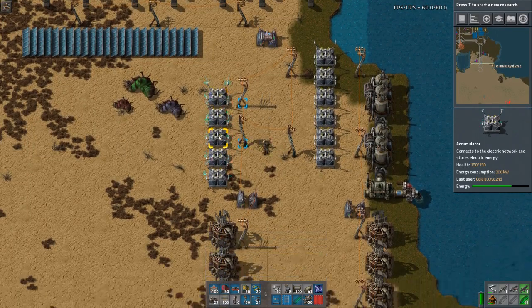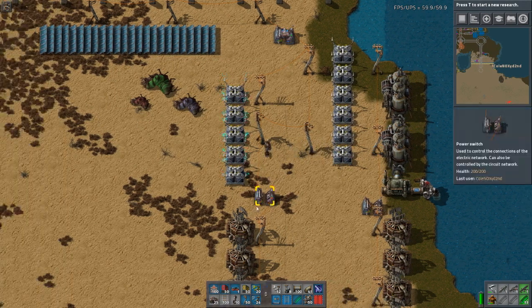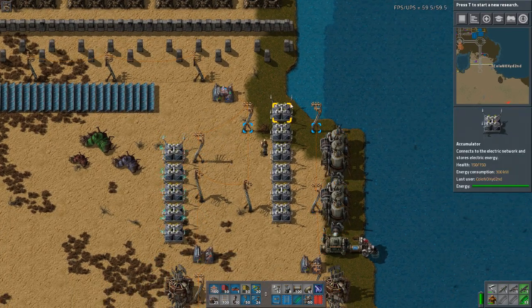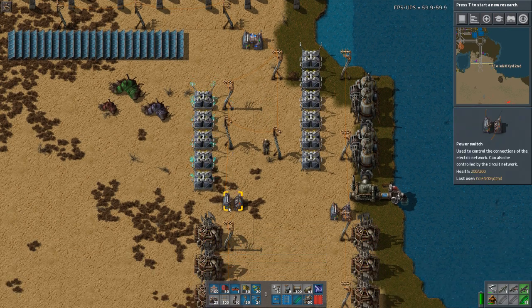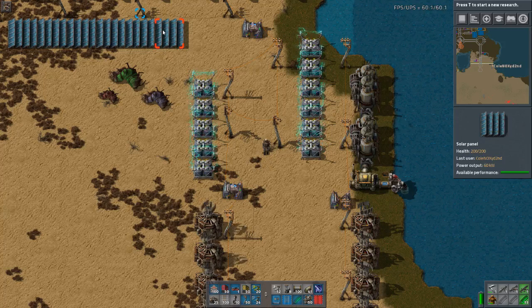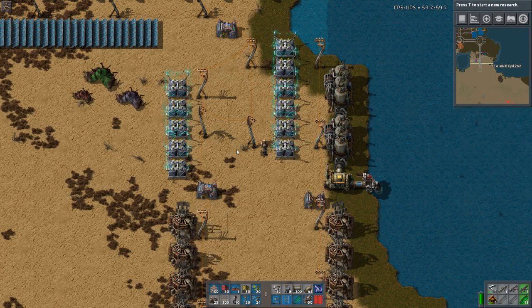The solar panels will load this. These don't produce any power because they don't need to, and I could put a few thousand accumulators here. My steam power would only be used to load up a few; the rest will be loaded by solar panels. Because usually you have a situation where during the day you produce enough power from the solar panels, but the steam engines will still work until the accumulators are full, and you usually don't want that.